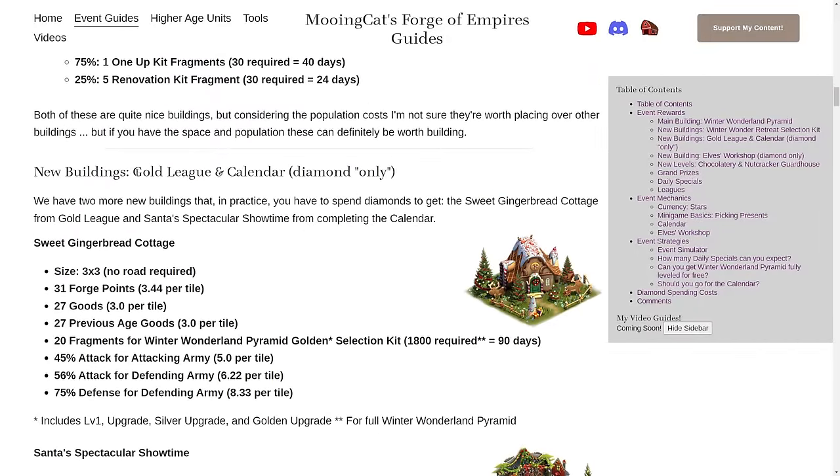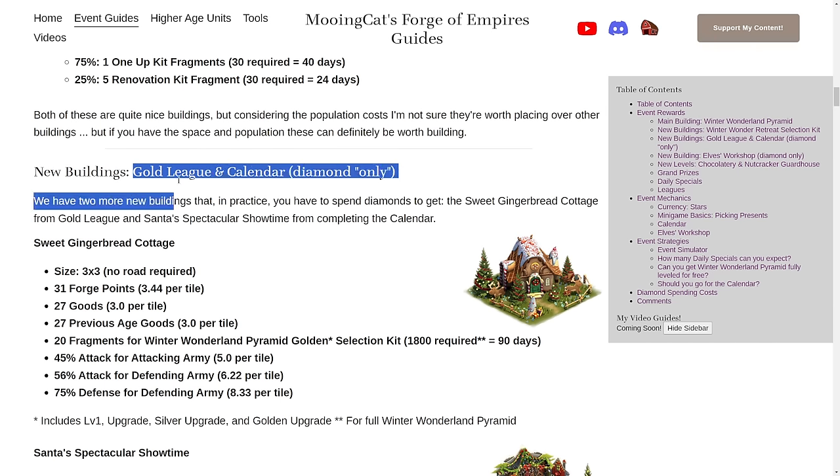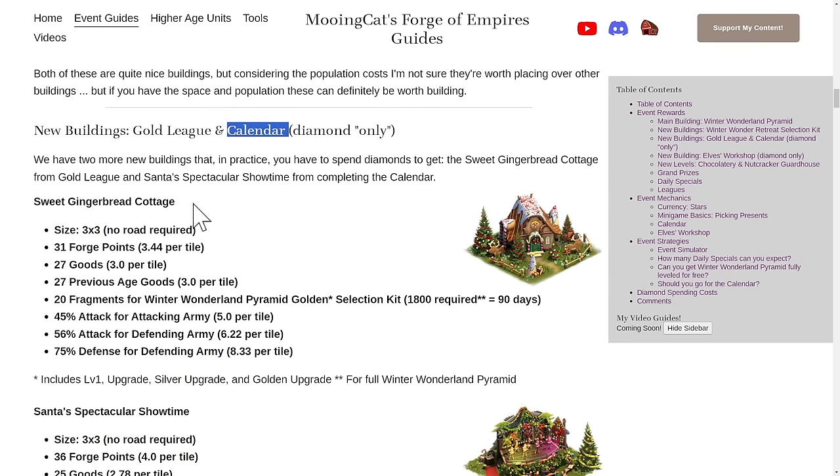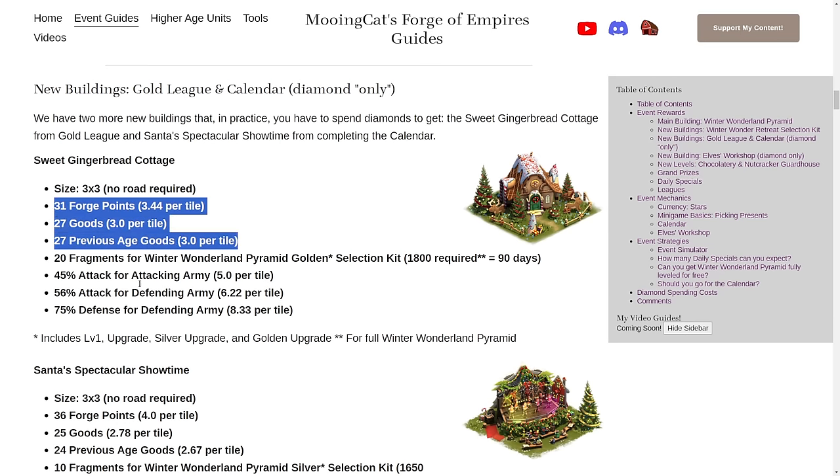Moving on, we have two buildings that are more or less diamond-only: a Gold League building and a Calendar building. First, the Sweet Gingerbread Cottage, which you can get from landing in the Gold League. It is 3x3, does not require a road connection, gives a lot of watchpoints — 3.44 per tile, which is quite a lot. It gives 27 goods and previous age goods — 3 per tile for both. Really nice, and none of these depend on your age.